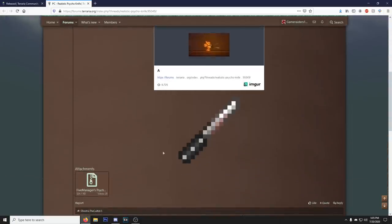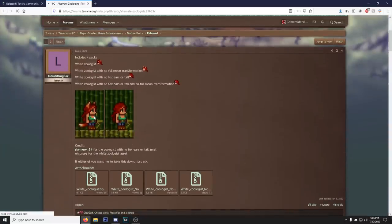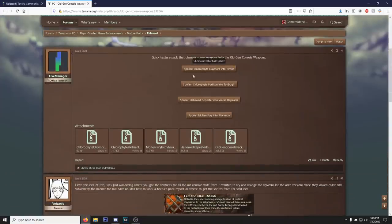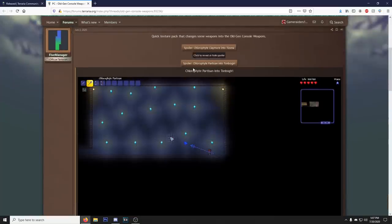Next up we got realistic psycho knife - that's a big knife. We have alternate zoologist, it just makes her white. We may have discovered a racist amongst us in the community. Simple boss bars - I do like this, it just makes boss bars way more simple and cleaner, but I also don't have a problem with the current boss bars. We got old gen console weapons.